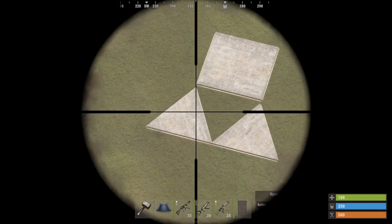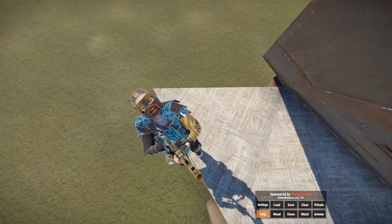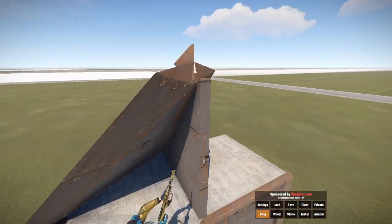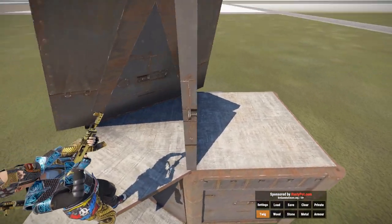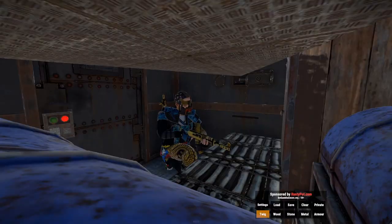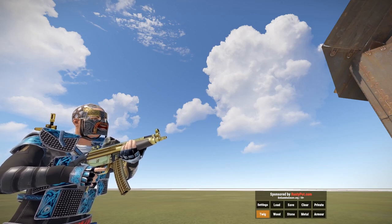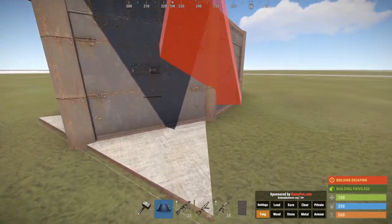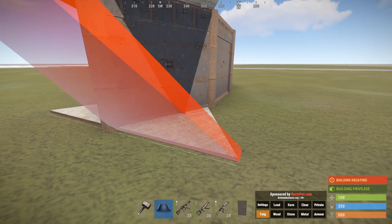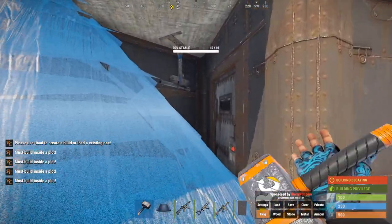We have two triangles that are connected to each other, and then we have one square that's not connected. We've got a wall connected to the square side and a roof triangle connected to the triangle side. Since that welds those two items together, they will all be equal on the same TC. Getting inside is a breeze — pull out your building plan, grab a roof triangle made out of twig, and place it leaning to the left. That will grant access.